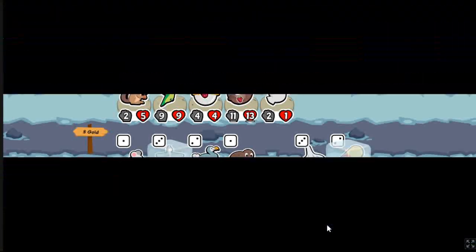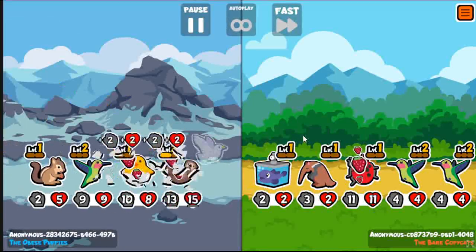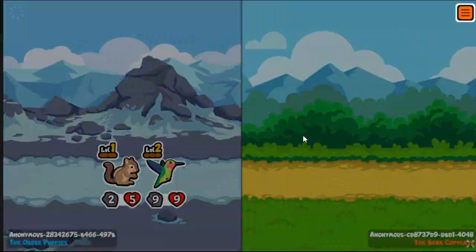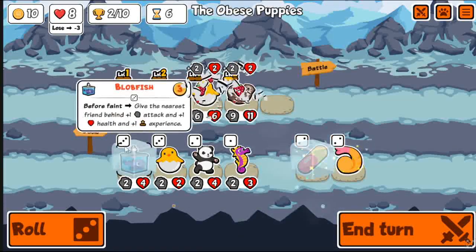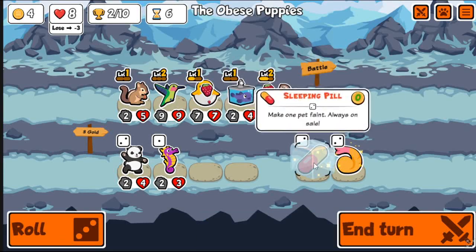I still think Moose is gonna be really good though. As a tier 5, getting plus 6 plus 6 is just way too many stats. I've been going with Strawberry Pets a lot at the start. Really like taking Dove whenever possible. I don't know if just the one extra health has really made that big of a difference, but I find myself just taking Dove Pill whenever possible.